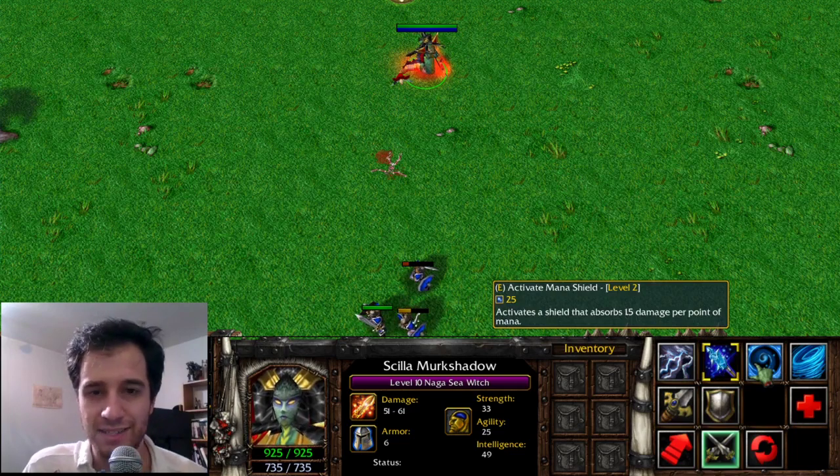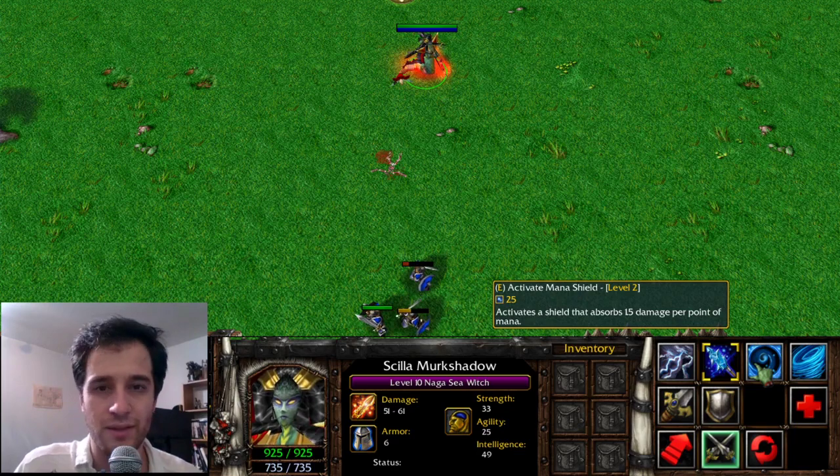Mana Shield, when active, transfers a portion of the damage taken to the mana pool. This Mana Shield is given to Medusa.